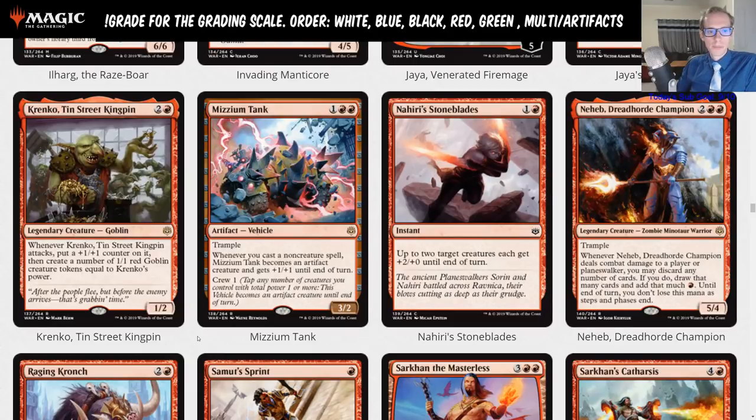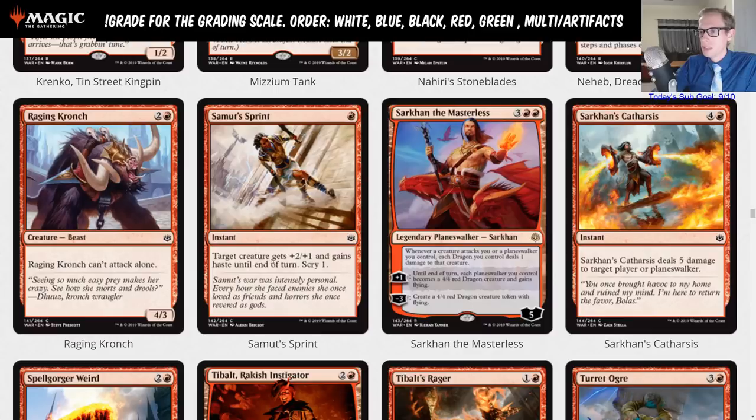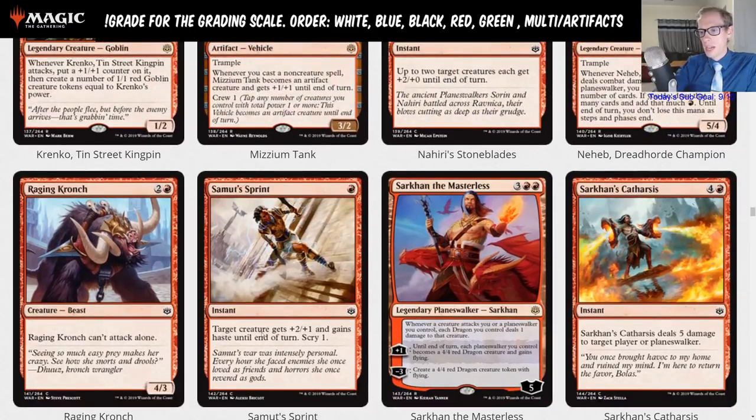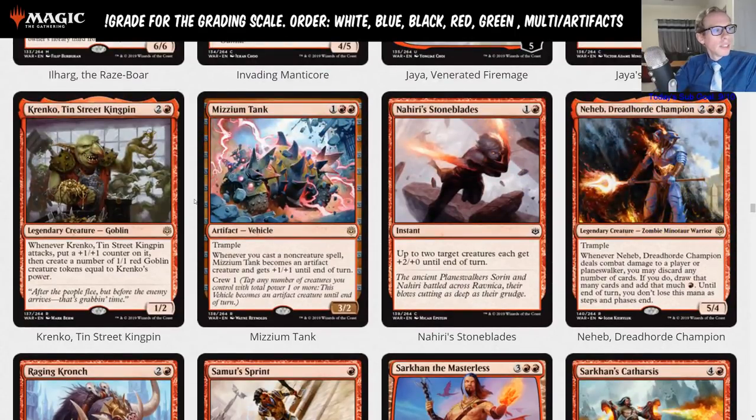You need to untap with your creature, but that's a strong curve. You can also mentor it with a two-power creature and stack triggers. It's really good with Saheeli's Sprint — you play Krenko on turn four, sprint it to make it a three-three, attack, it becomes a four-four and makes four goblins. Four goblins is a lot. So it could definitely work in the red-white heroic deck. I'm going with a C for Krenko.